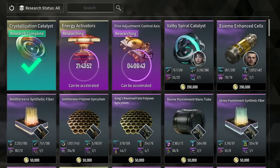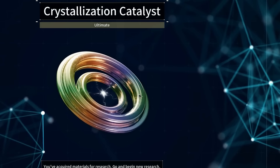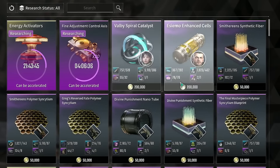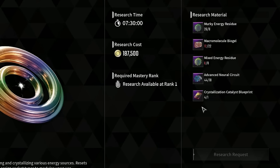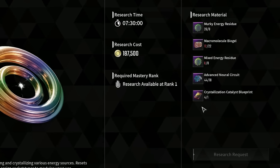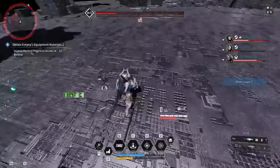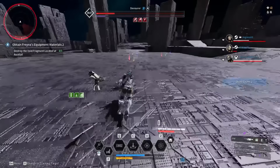Ultimately, this is the method we're using right now and we're going to be doing pretty much every week. As you can see, I'm still building my energy activator as well as a crystallization catalyst — we did a little of that too and I got quite a few of those, about three. This has been pretty much the best farm we've seen so far for crystallization catalyst as well as energy activators overall, and I think it's going to be your best bet for getting an energy activator.